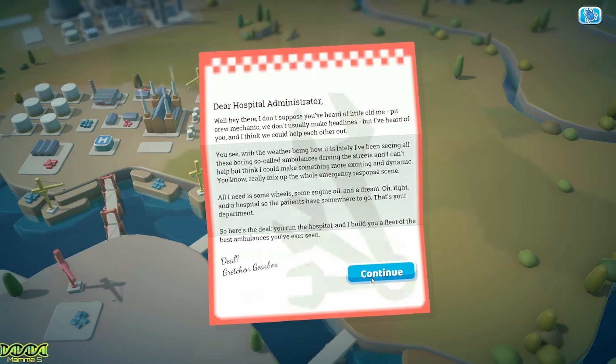We get a letter: 'Dear hospital administrator - well hey there, I don't suppose you've heard of little old me, Gretchen Gearbox, hit crew mechanic. I've heard of you and I think we could help each other out. I've been seeing all these boring so-called ambulances and I think I could make something more exciting and dynamic. All I need is some wheels, some engine oil, and a dream - oh right, and a hospital so the patients have somewhere to go. You run the hospital and I'll build you a fleet of the best ambulances you've ever seen. Deal? Gretchen, I think you've got yourself a deal.'